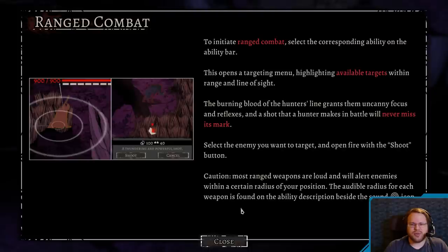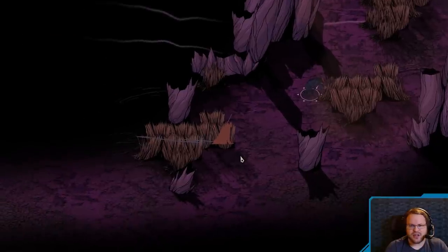To initiate ranged combat, select the corresponding ability on the ability bar. This opens a targeting menu, highlighting available targets within range and line of sight. Burning blood to the hunter's line grants them uncanny focus and reflexes, and a shot that a hunter makes in battle will never miss its mark. Select the enemy you want to target, then open fire with shoot. Caution, most ranged weapons are loud and will alert enemies within a certain radius of your position. The audible radius for each weapon is found in the ability description beside the sound icon.